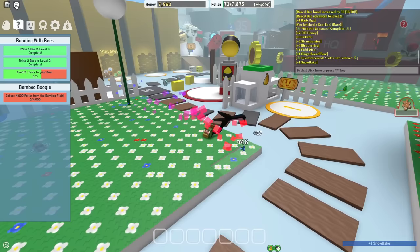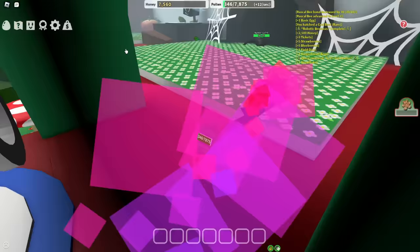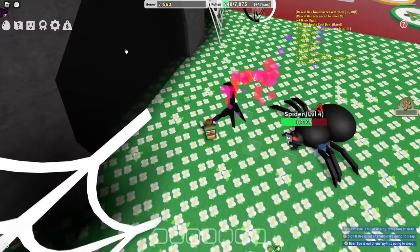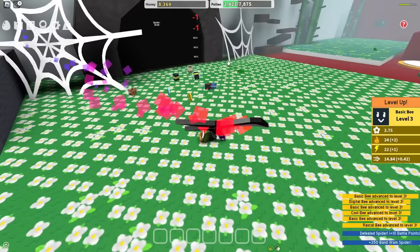I literally saw that I didn't have the quest in my inventory and I just turned it in somehow. Well, I did just get a bunch of stuff for free, so I'm not complaining. 4,000 pollen from bamboo for Black Bear — no problemo. And here we have some new mobs that we can kill, like the spider. Please give me like a diamond egg or something. I've gotta be careful not to swing my tool because I fill up my backpack in two swings.